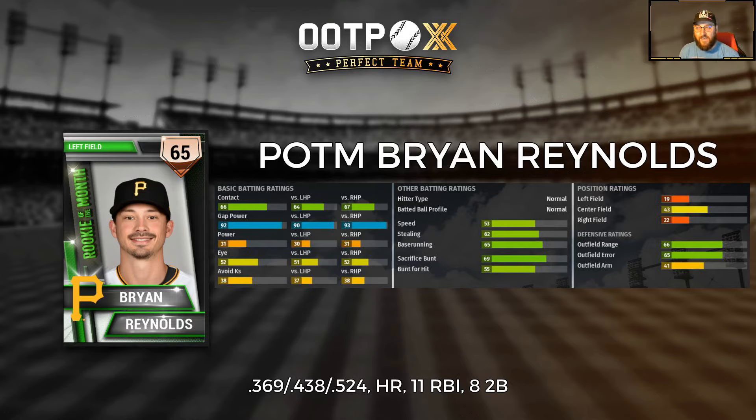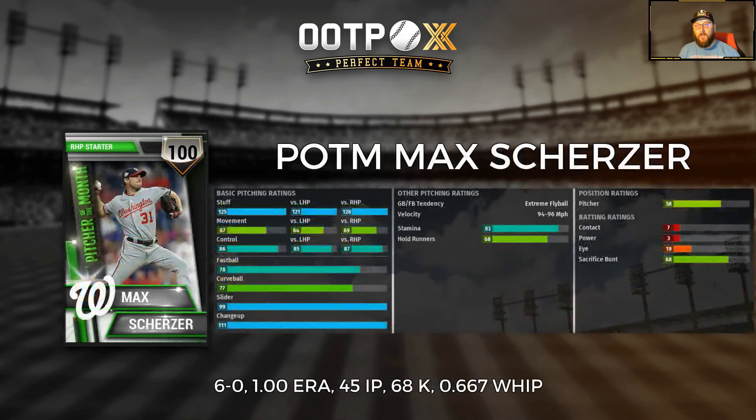Brian Reynolds has eligibility at all three outfield positions, so he is your National League Rookie of the Month. National League Pitcher of the Month is Max Scherzer, and I don't really think there was anywhere else they could go. Mad Max was 6-0 with a 1.00 ERA, 45 innings pitched, 68 strikeouts, and a 0.667 WHIP — surely worthy of that 100 perfect rating. 125 stuff, 67 movement, 86 control, fastball, curveball, slider, changeup mix, with 83 stamina.